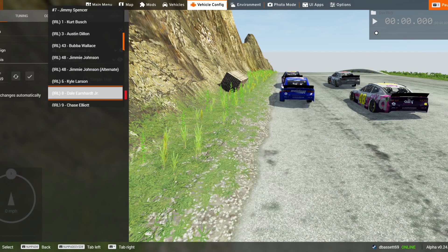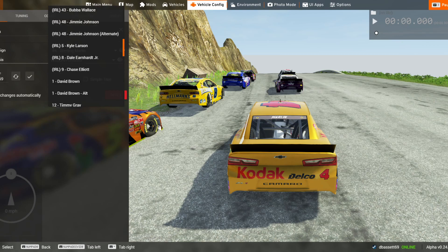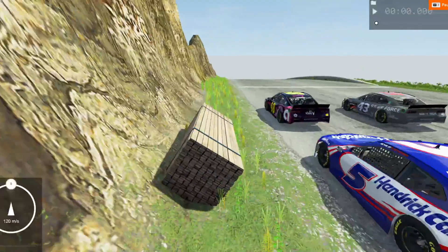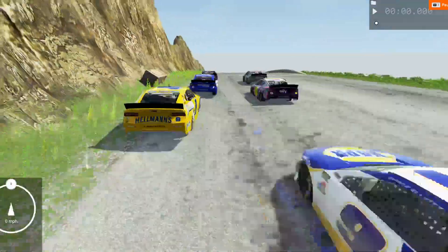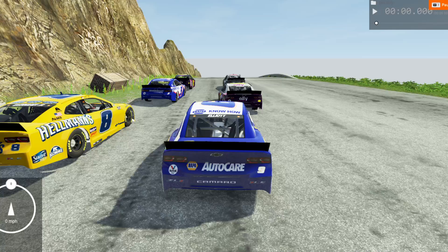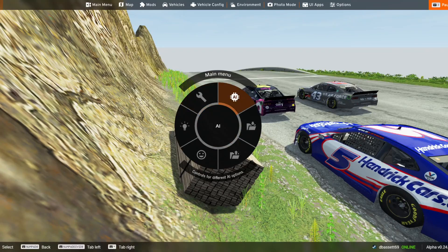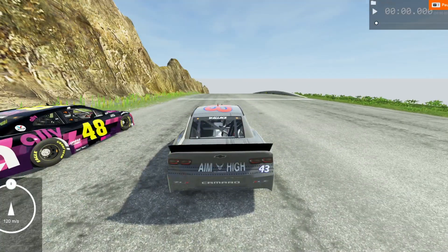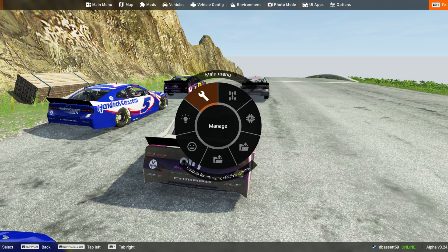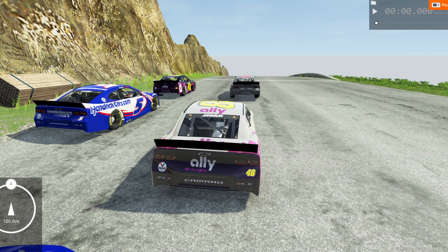You're going to be Larson. You're going to be Earnhardt Jr. still, but the eight this time. You're going to be Chase Elliott, and one car will be removed because we only have six cars this time. Let's get the sport's most popular driver up forwards a little just so he's in contention in the pack. I'll put myself mid-pack — actually I'll be this alternate Johnson car — so let's get underway from Jimmy Johnson's perspective.